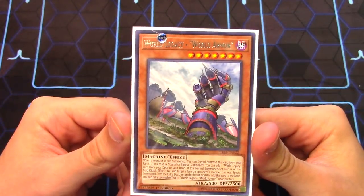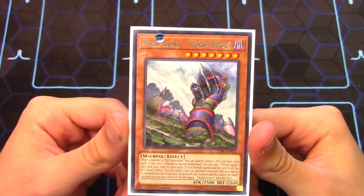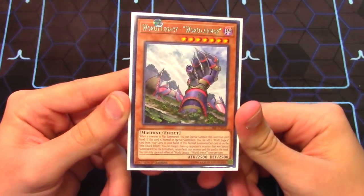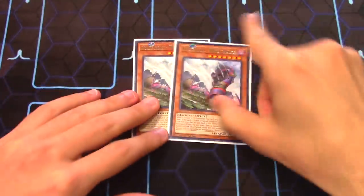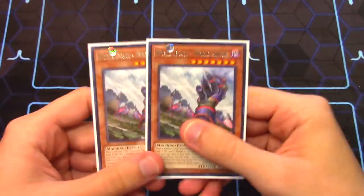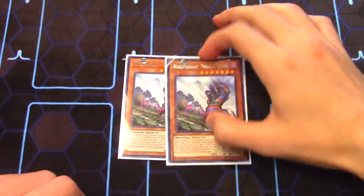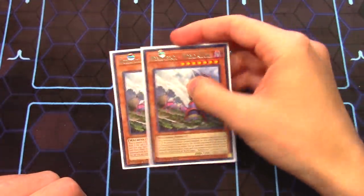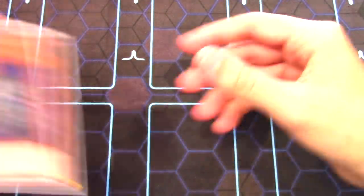So it's kind of like having a Compulsory Evacuation Device, and you can keep reusing it over and over. You're also able to search two of the World Legacy cards — one being the field spell and one being the trap card — which we also play in the deck. You don't really want to play three of it because you don't want to open multiples, so we're only playing two. It's a really cool beat stick you can use to pull off some great combos, and the fact you can bounce monsters you can't normally deal with is a great aspect.